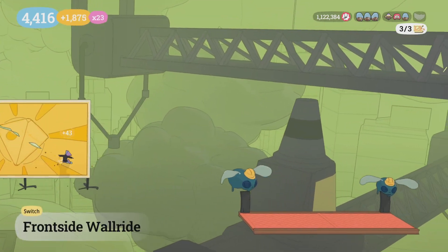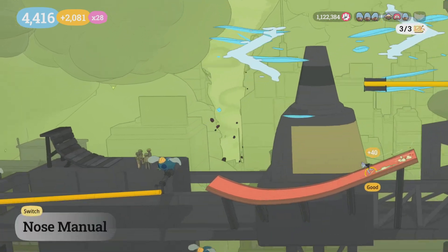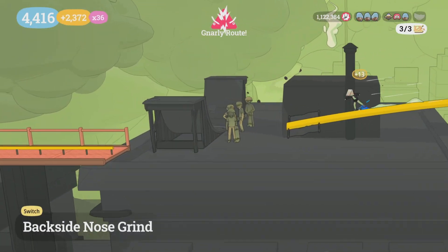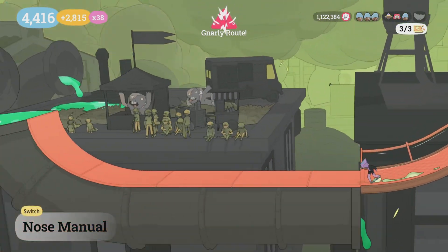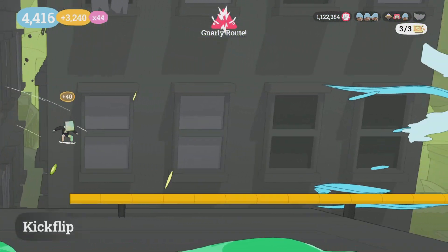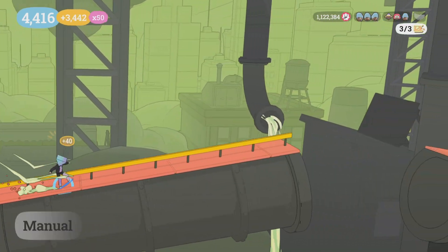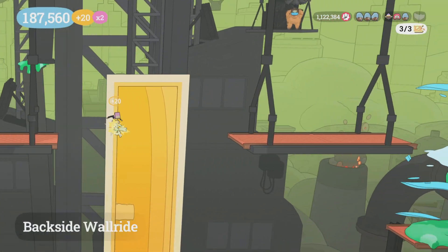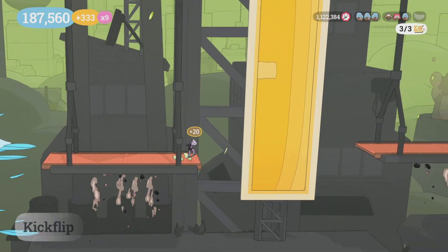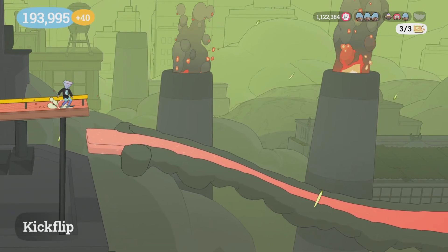After these wall rides you're going to do number eight. Then when you come back across this platform you're going to drop down to the low platform — do not grind. That's nine, ten, eleven, twelve — manual. Thirteen and fourteen are going to be after those stairs. Manual again, manual again, and then you're going to go across this section back and forth. Your last grind will be right here — I was really low on speed, as you could probably tell.